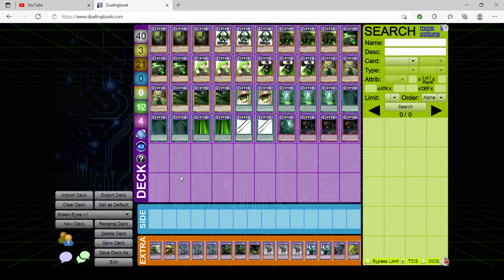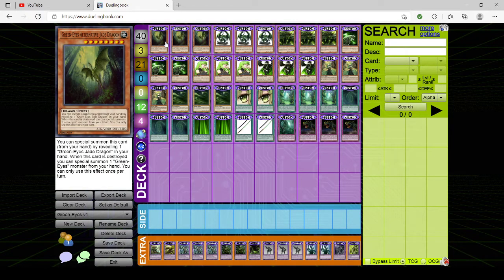GreenEyes is, as you can see by the extra deck, a fusion-based deck that focuses on fusion summoning with GreenEyes Fusion. The deck has gone through some revisions over the year and there are actually three versions of it. There's the original version I used that almost won the first tournament, a second one I used in a recent video, and then a third one which has not been submitted yet — but I'm giving you all a sneak peek. So first we have V1. GreenEyes is basically RedEyes plus BlueEyes plus a little bit of custom goodness.